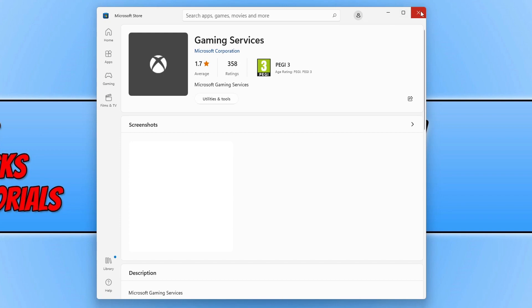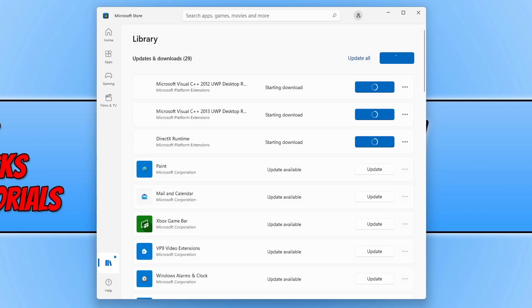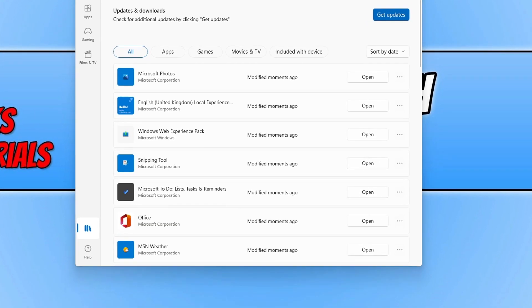The next thing you need to do is go to the Microsoft Store and select 'Library', then press 'Get Updates'. We're checking to see if there are any new updates available for the gaming services. If it detects any new updates, it will begin to update and install them. Allow this to run for all apps in the Microsoft Store. Once everything's finished updating, close down the Microsoft Store.